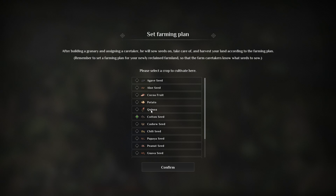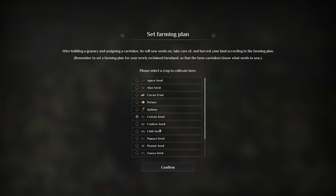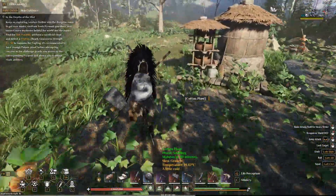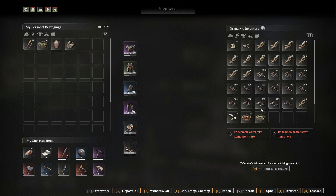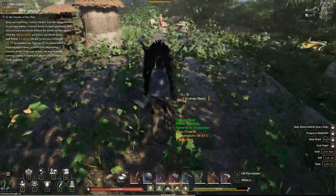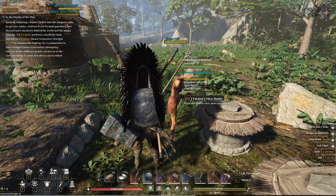When you have your farm set, hold E to select which crop will be planted there. In my case I'm doing cotton because cotton is in very high demand. That is basically how you set up the whole automated system — make sure you have your granary, your seeds, your compost, and your water, and that's the whole cycle.